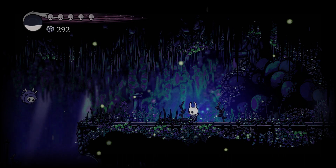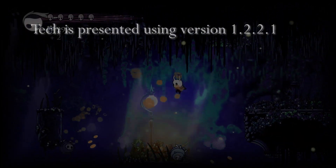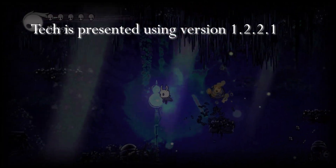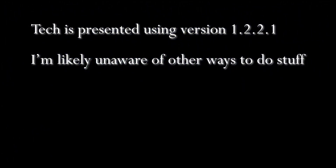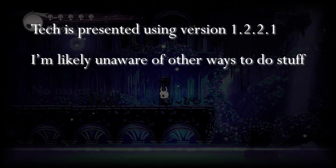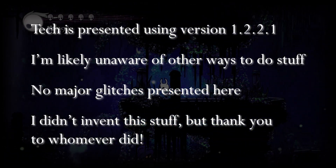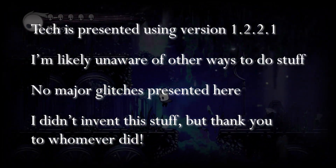Some final info before we get started. The tech presented here uses version 1.2.2.1 of the game — arguably the most popular patch for speedrunners. Some of these tricks may respond differently on different patches, or may not work at all. What is presented here is my approach based on my knowledge of popular techniques; it does not mean these are the best or only approaches. I will not be covering any tech involving major glitches. I did not discover any of these techniques, and they deserve all of our thanks. Please drop in the comments if you are aware of the source of any of these techniques.